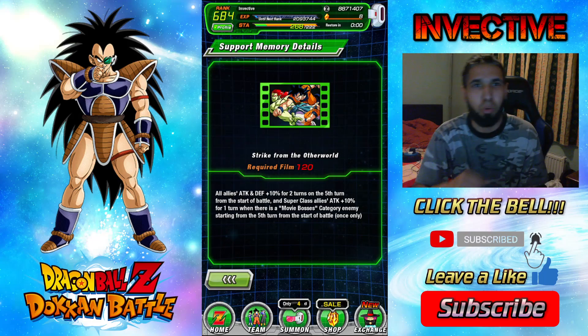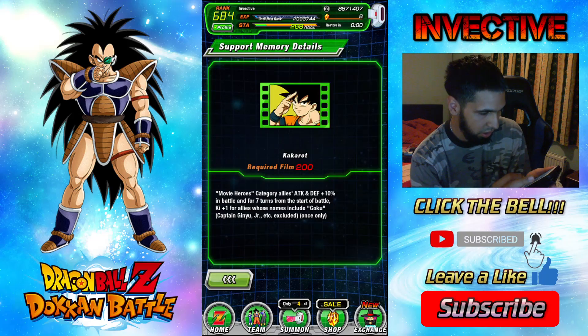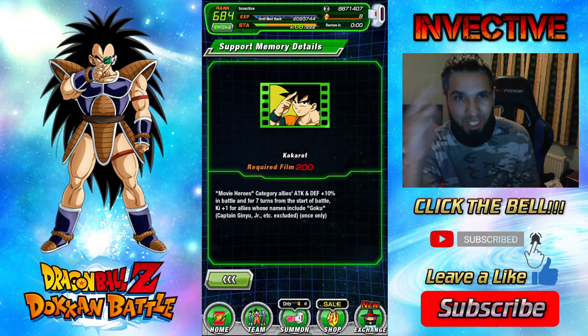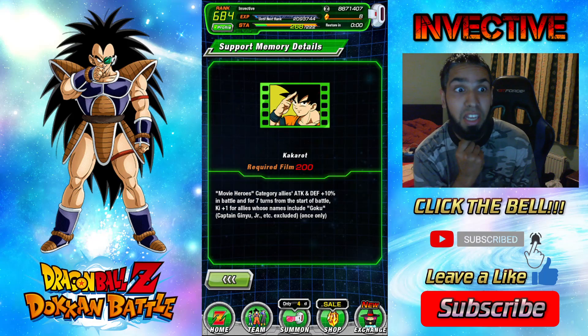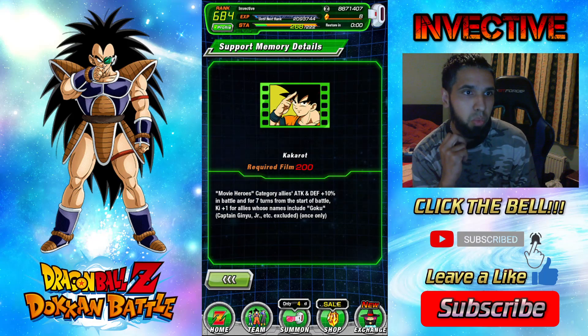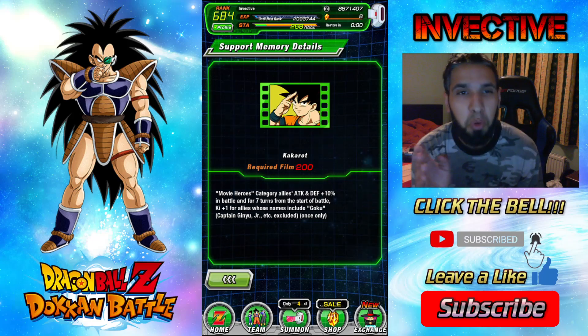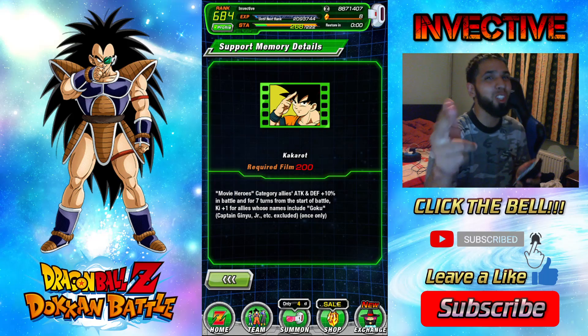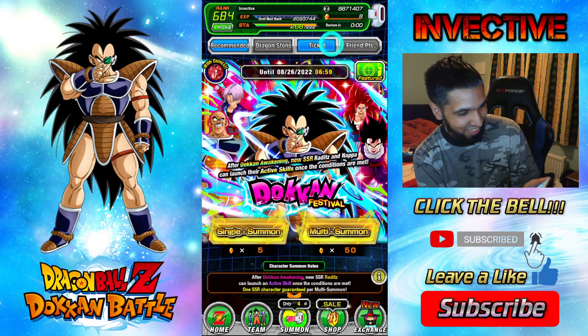The animation is sick — Goku comes in, boom! Very clean. And then the new one is 'You Can Call Me Kakarot' — Movie Heroes get 10% attack and defense in battle for seven turns from the start of battle, plus one key for all allies whose name includes Goku. Absolutely amazing — seven-turn 10% attack and defense buff, ridiculously good, and an additional key for any Goku unit.